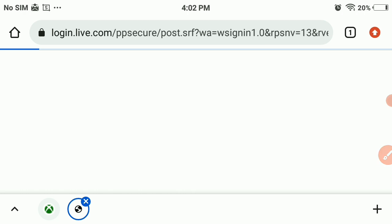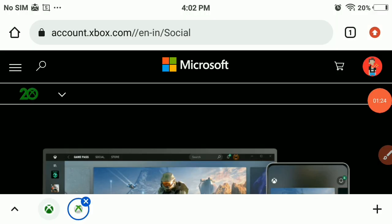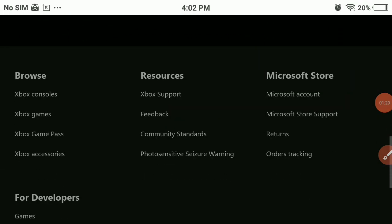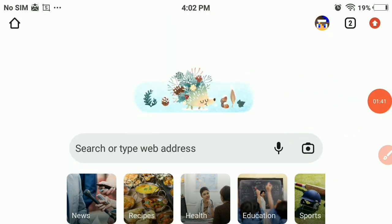We have now successfully signed into our Xbox account. As you can see, here is my account — this is my Craftsman Xbox account. Now you will be able to create your own multiplayer server with this account, so we can start making our server.